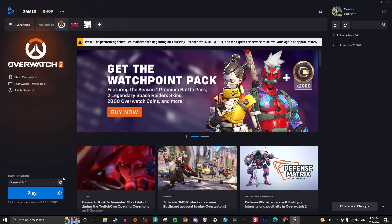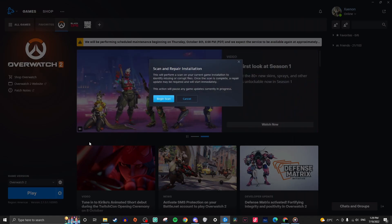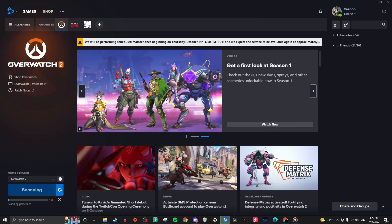First what you need to do is go into your settings. See down right next to the play button? You click that. Then go to Scan and Repair. Once you click that it should go through your game and scan and repair it.